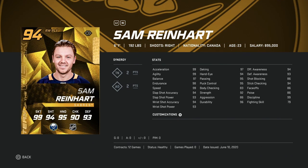Following him, we've got the 94 Sam Reinhart — 6'1", 99 skating, shot in the mid-90s. The only problem with this card is he's only got 83 body checking, but he is 6'1" so that shouldn't matter too much. Not a bad right-handed winger card. If you've got a 90-ish overall team and this Reinhart would be on your first or second line, you probably want to sell him for the coins, but still a very, very good card regardless.